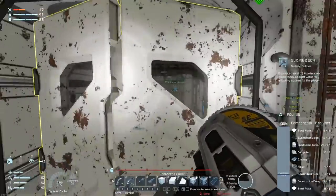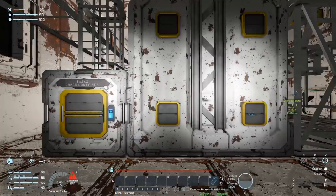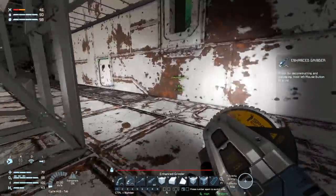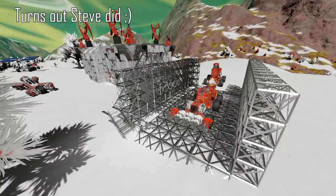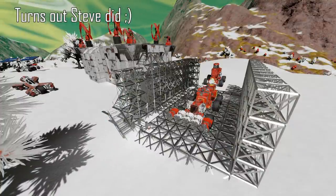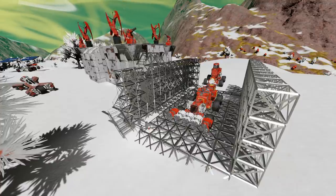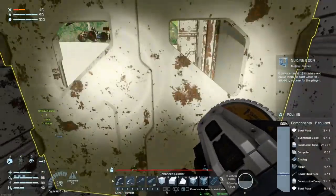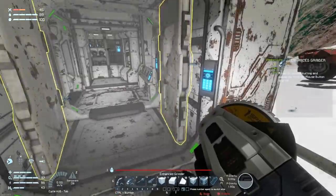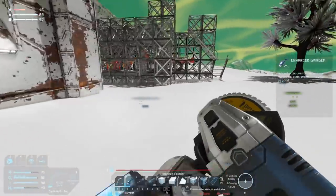That was so close to being really bad. I really hope either Steve or Capac's PC caught that instance because that will be hilarious to look at from another angle. I think I know why I can't depressurize that space - it's because I've got some O2/H2 generators that are connected up with some ice in them; they're probably filling the tank.